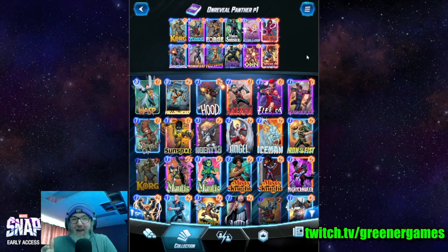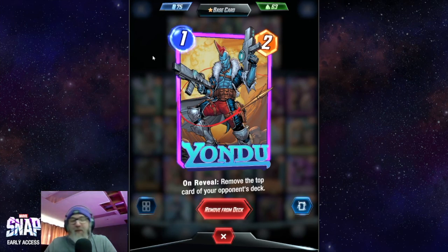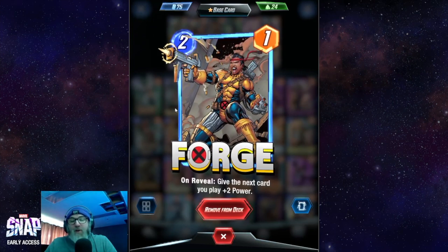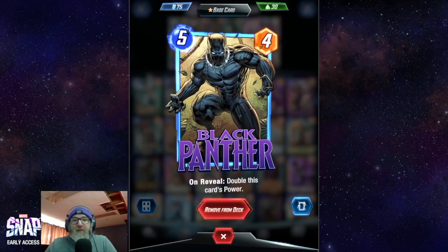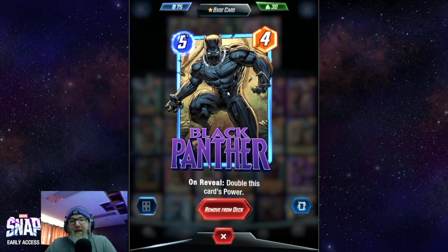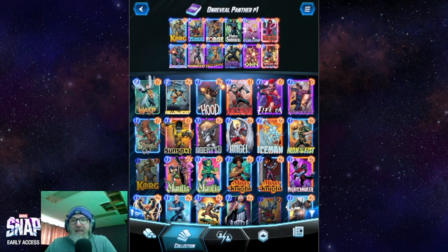This deck is pretty simple and straightforward — it's an on-reveal style deck. Early game you've got some disruption: you hit them with Korg, give them some rocks, Yondu them, maybe snipe out their Chavez if you wait long enough. We got Forge in here, and that gives the next card you play plus two power. So if you play Forge on turn four, Black Panther comes out with extra stats, and then his on-reveal doubles this card's power, so he becomes a force to be reckoned with pretty quickly.